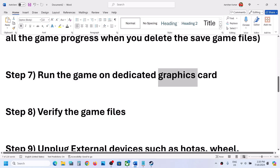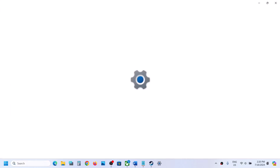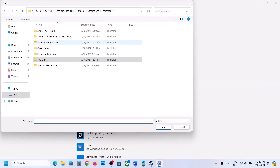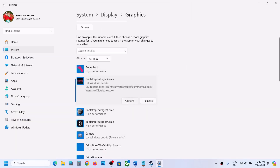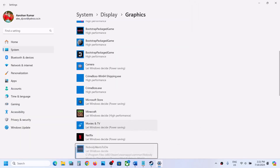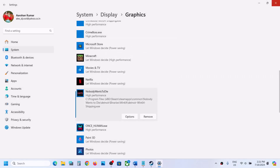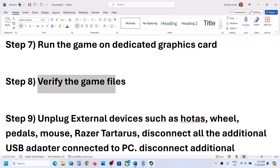The next step is to run the game on the dedicated graphics card. Type 'Graphics Settings' in the Windows search box, click on Graphics Settings, click Browse, go to the game installation folder, open the game folder, select the game EXE file, and click Add. Once added, click Options, select High Performance, then click Save. Again click Browse, open Binaries\Win64, select that EXE, click Add, click Options, select High Performance, and click Save. Launch the game and check.